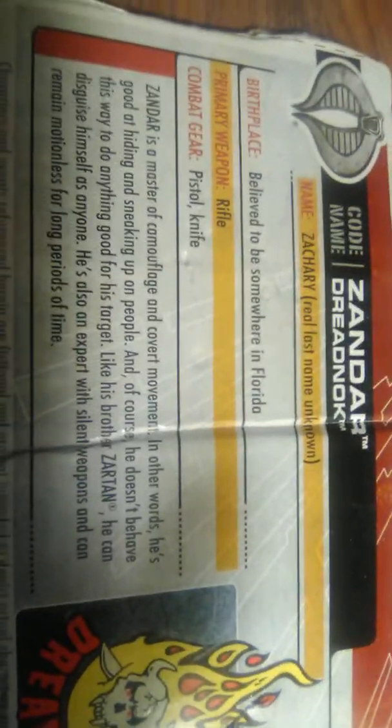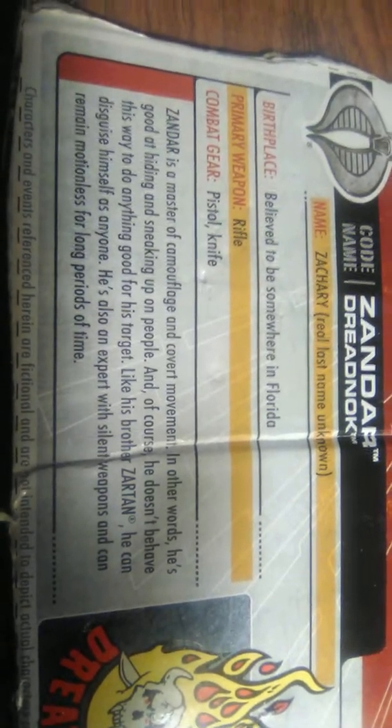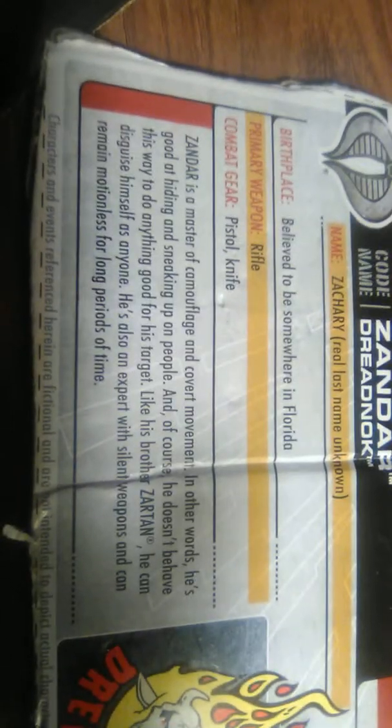So let's take a look at Sandor by starting with his file card. Codename: Sandor. Dreadnought. Name: Zachary, real last name unknown. Birthplace: believed to be somewhere in Florida. Primary weapon is a rifle. Combat gear: pistol and a knife.